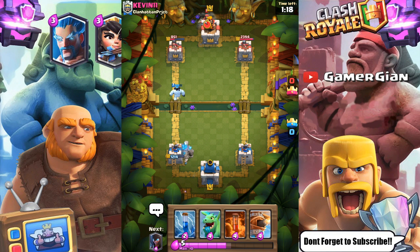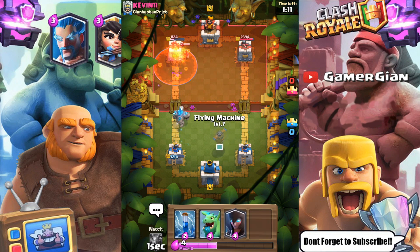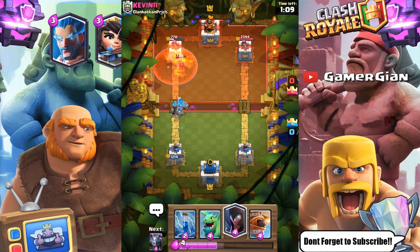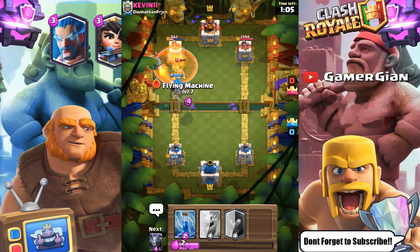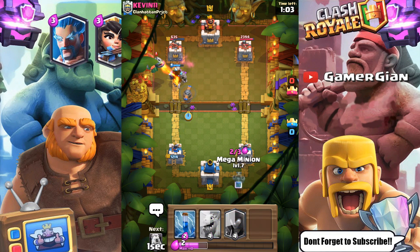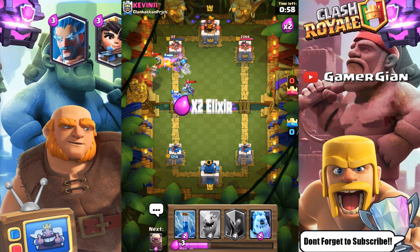We're looking really good right now. He's gonna go with the wizard — I'm cool with that because I'm just gonna poison it to death right here. There it goes with the poison. I know he has a mega minion for my flying machine, so I'm just gonna go flying machine. There it is — I put the mega minion on the wrong side, but it's all right. That tower is gonna go down.